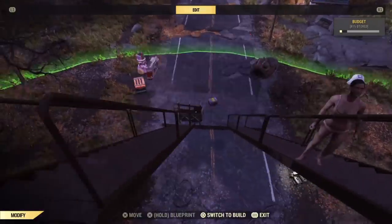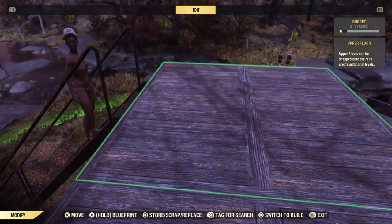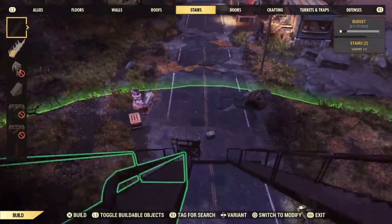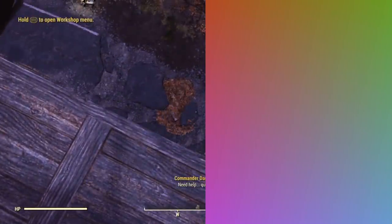From there, go to the staircase — we're going to remove this staircase. And as this ally goes to the top, we're going to try to scrap it. But before we do that, we want to place the stairs back down. Once the stairs are back down, store the item and then quickly leave out of the lobby.